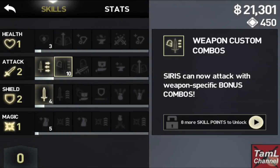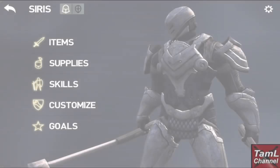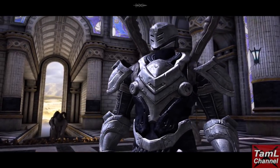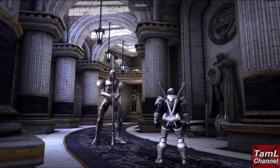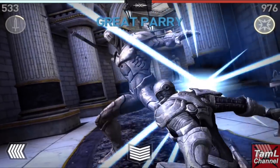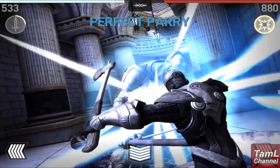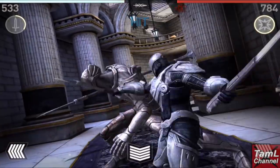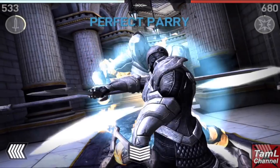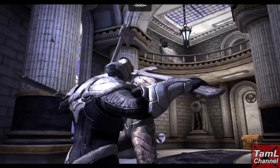I decided to try out the steel hatchet dual weapon, which turned out to be a bit of a mistake as you'll see. I also got the bonus combo to go with it — it's a straightforward right-left-right at this early stage. When you level it up, extra directions are added unless you've got bonus combo minus one gems equipped. At this early stage it's like having two bonus combo minus one gems, so it's only a three-hit bonus combo giving three times attack.